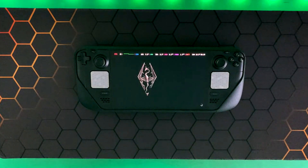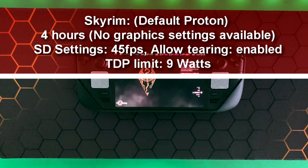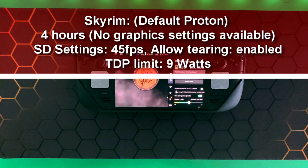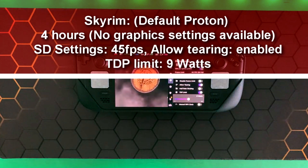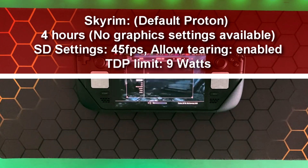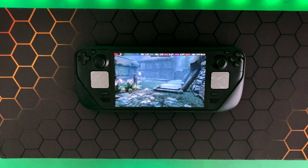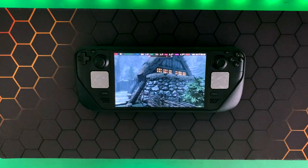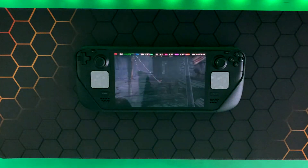The next game I tested was The Elder Scrolls Skyrim Special Edition. I used the default Proton and managed to get four hours out of this title. For some reason there were no graphic settings available — similar to Atomic Heart, they were completely removed, likely due to certain settings that don't sit right with the Steam Deck. This game runs at an optimal 45 fps by setting the Steam Deck to 45 Hz with Allow Tearing enabled and TDP set to 9 watts. I think four hours with Skyrim Special Edition at 800p is very impressive.